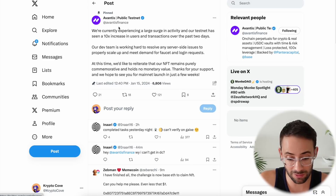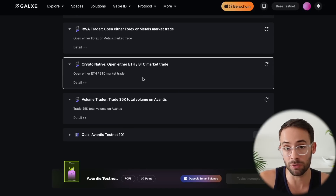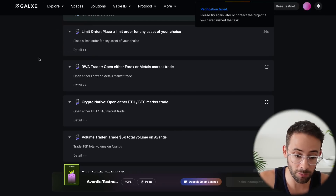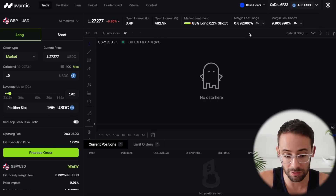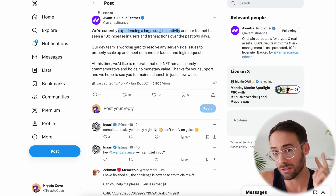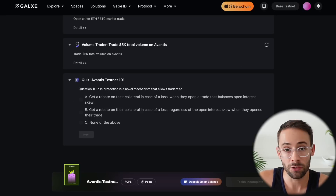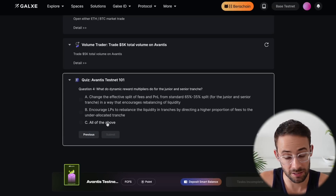Currently, Avantis is experiencing a large surge in activity, so you might need to wait a couple of minutes or even a couple of hours before Galaxy actually confirms your transactions. You may also need to try a few times and refresh the page on the app itself before you can successfully complete these steps. The team should iron out the bugs soon, and there are still two days left. Finally, there is a small four-question quiz on Galaxy — the answers are A, C, A, and C.